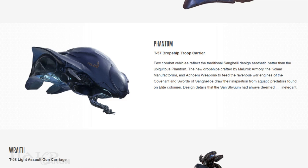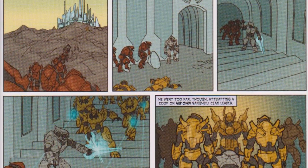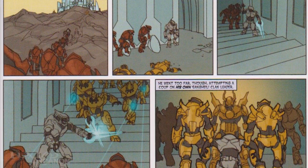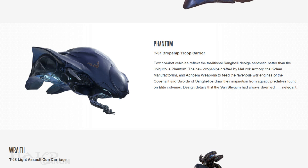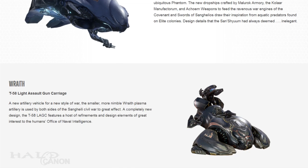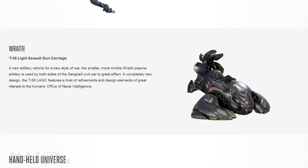While the Armory is new, the planet it's based on — Malurok — isn't. Sort of. Malurok is the Sangheili name for the world known as Decided Heart, homeworld of Ripa 'Moramee and Parg-Vol. The new Phantom itself draws aesthetic inspiration from aquatic predators found on Sangheili colonies. Finally, we have the T-58 Wraith, noted as being a lighter and more nimble variant — a brand new design with a number of other upgrades that have caught the eyes of ONI.